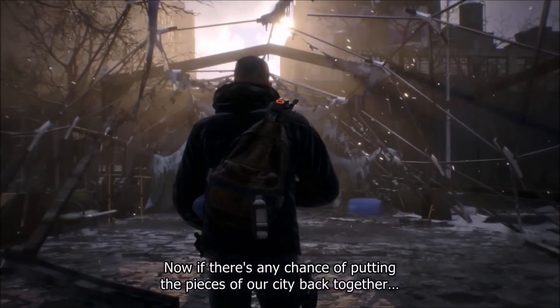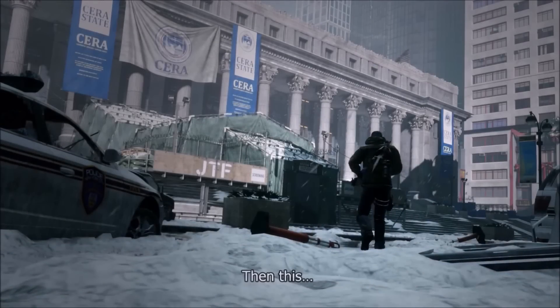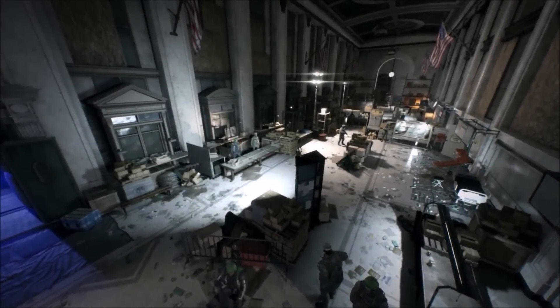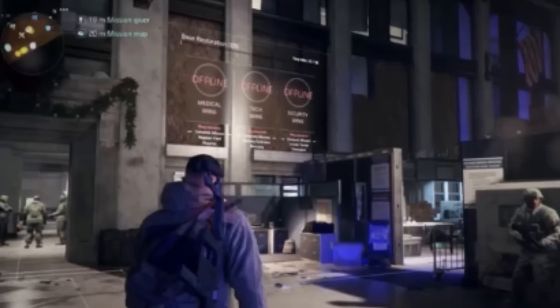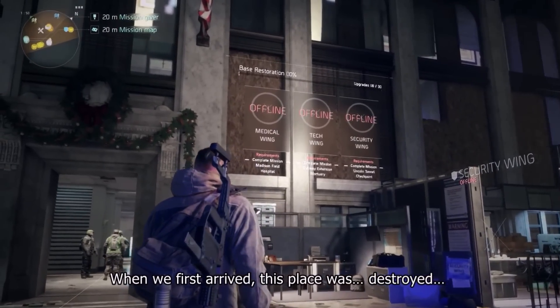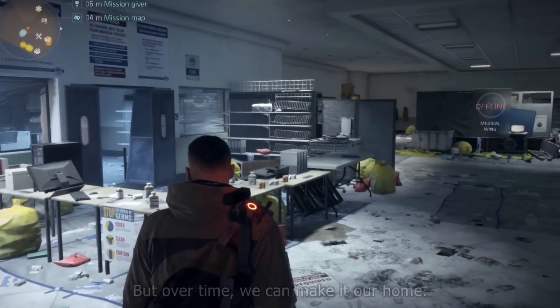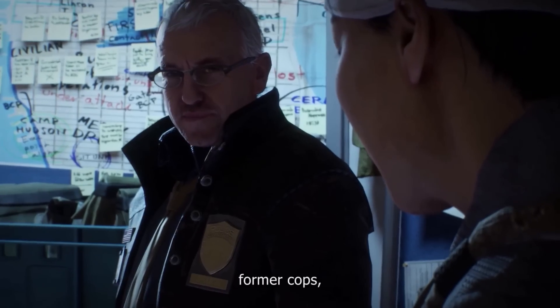Up next we finally get to see a look inside the actual base of operations — we've never seen what it looks like before. As we mentioned in a previous video, the base of operations will feature three wings: medical, technical, and security. From this shot we can see that once you do more missions based on certain wings, the base of operations will slowly grow and fill up. It looks like as you progress you'll actually meet some NPCs that belong to the particular wings — like the nurse, the cop, and the engineer.